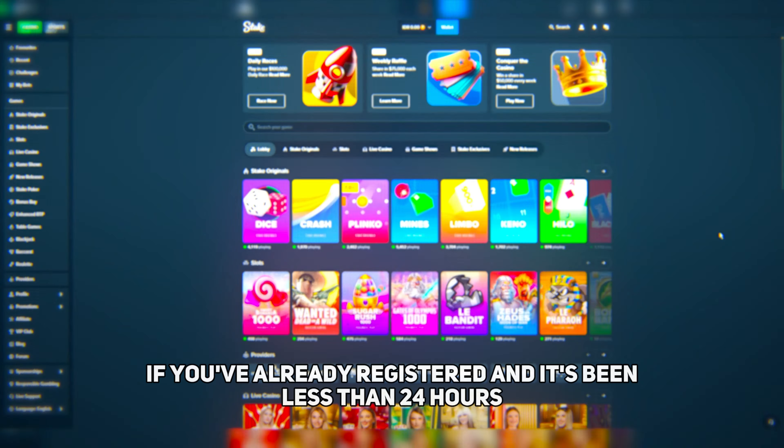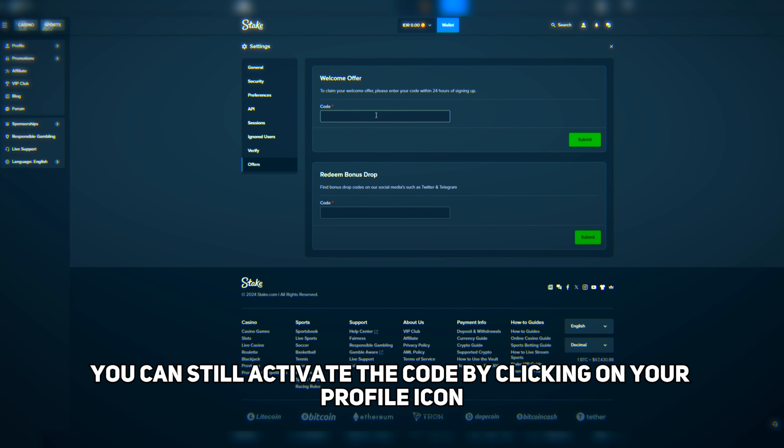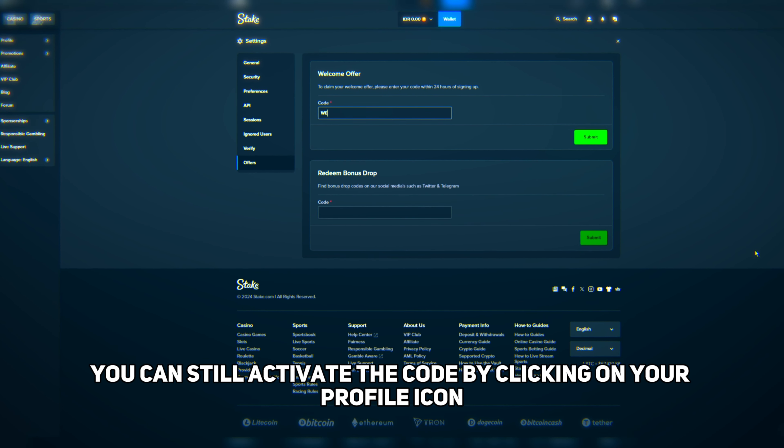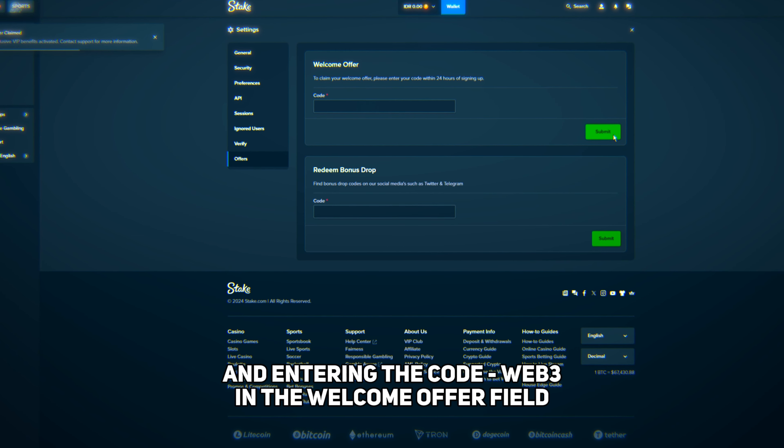To activate this feature from the beginning, during registration click on 'code' and enter 'web3'. If you've already registered and it's been less than 24 hours, don't worry — you can still activate the code by clicking on your profile icon, going to settings, selecting 'offers,' and entering the code 'web3' in the welcome offer field.